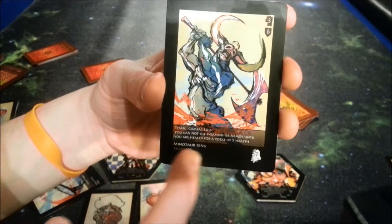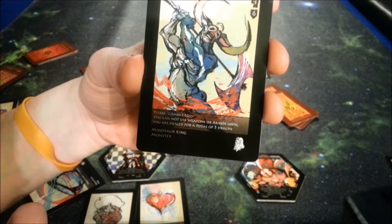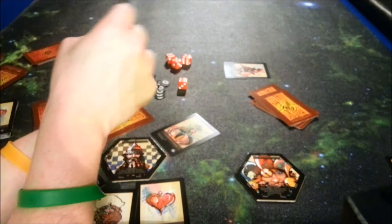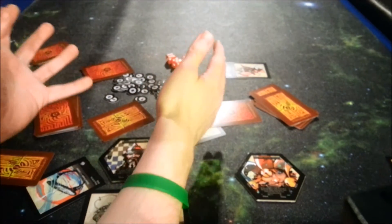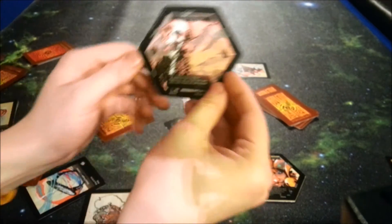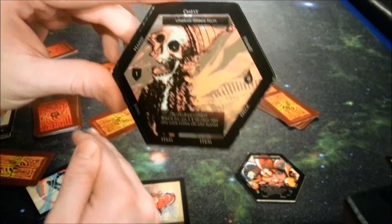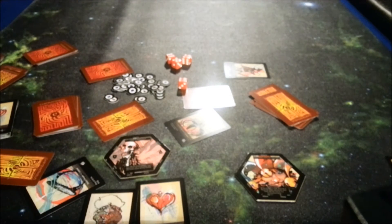A lot of the time when you're battling things, there will be text at the bottom with special effects. For instance, this Titan — if you lose — you cannot use weapons or armor until you are healed for a total of five health. So losing to him is really crippling. You'll be going back and forth fighting different monsters, encountering different encounters, going past traps, and hopefully not dying. If you do die, it's not the end of the world — you'll be attacking your opponents trying to stop them from winning. And that, in a nutshell, is how Labrynthius is played.